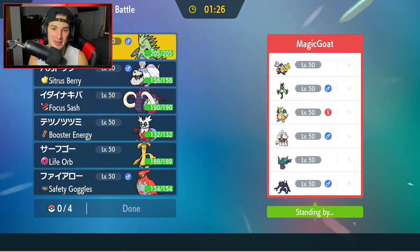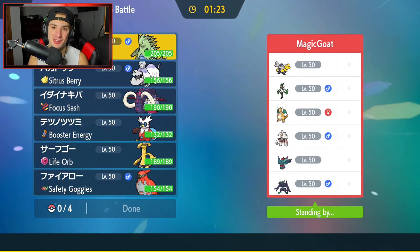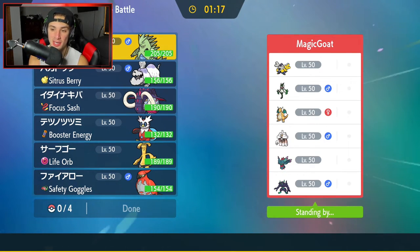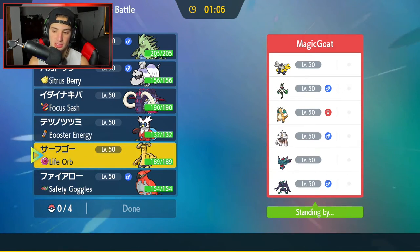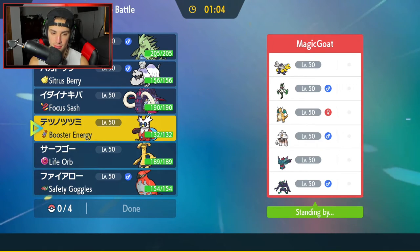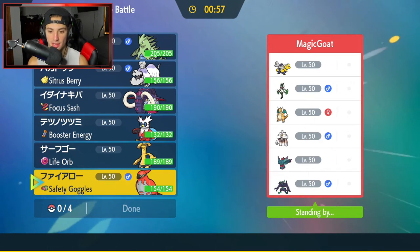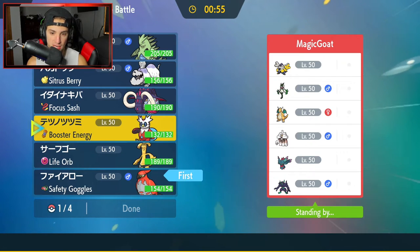Hopping into our second match — we're going up against Meowscarada. I haven't seen Meowscarada in a good bit; its usage has definitely fallen off since Series 2 was released, but I still think it's pretty solid. They also have Iron Hands, Dragonite, Garganacl, Flutter Mane, and Grimmsnarl. Pretty solid team — but Meowscarada is one I'm scared of with Goldenglow.